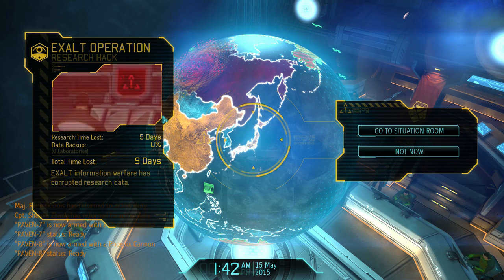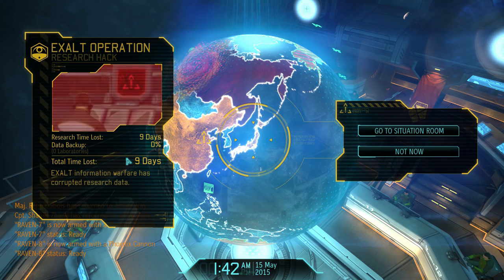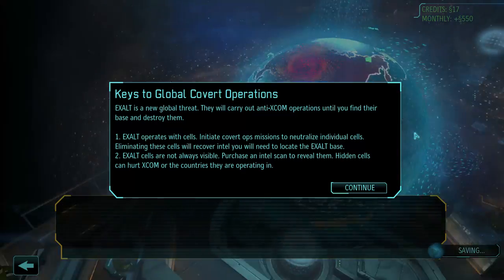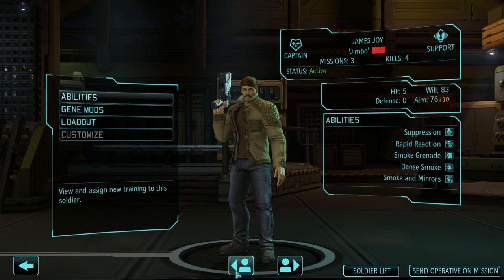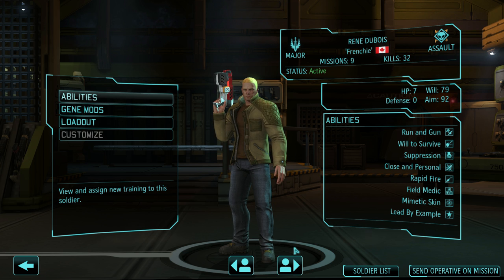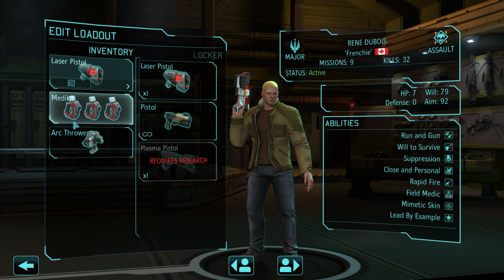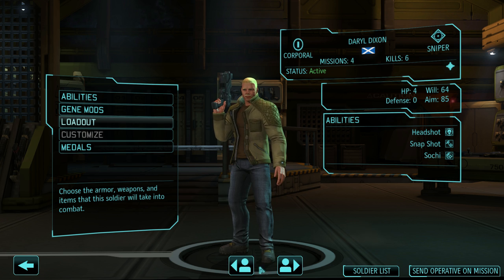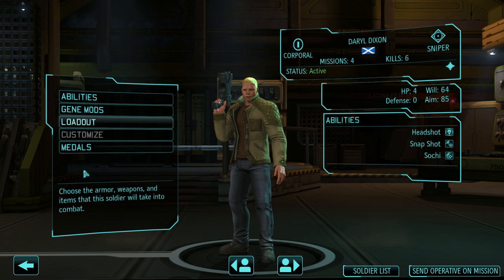Research time lost nine days? Are you kidding me? Exalt? Are you kidding me? Oh, that is terrible. We have to send a covert operative. I like sending covert operatives that have memetic skin, because they can get to the relays and shut them down. But I hate not having Dubois with us. So we might have to take a different approach here. These guys have decent aim, so maybe we put Dixon in there.